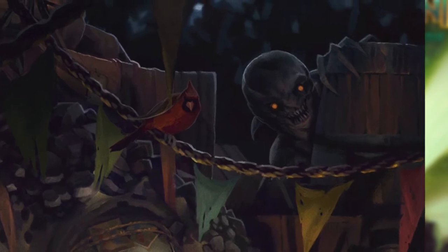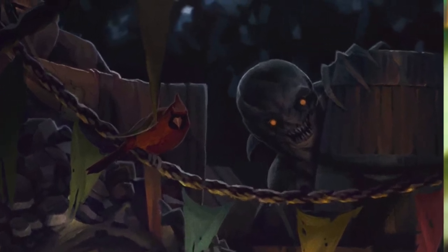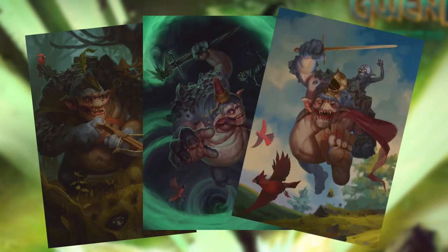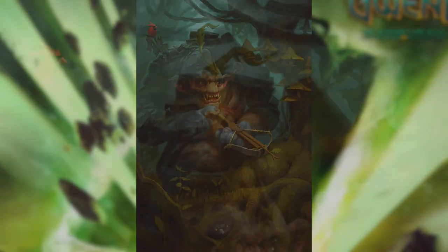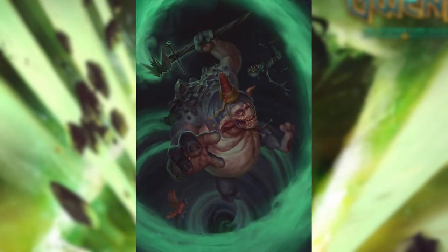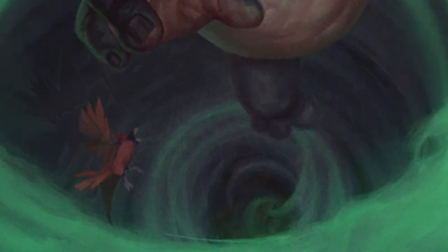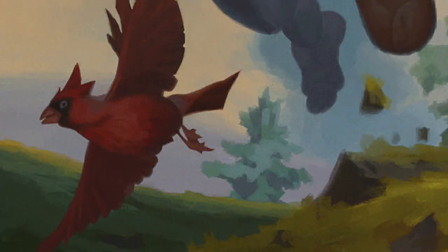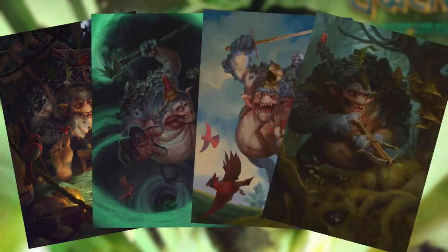Why is this important? Well, when Shupe goes on an adventure, he takes his companions with him. Both the Hunter, Mage and Knight Shupe cards also feature the same northern cardinal and necker. In the Hunter card, the cardinal is on Shupe's back and the necker is hiding underneath some branches at the bottom. In the Mage card, both companions are tumbling around in the magical vortex created by Shupe. And in the Knight card, the necker is actually riding Shupe while he's chasing away a couple of cardinals. This consistency is something you might not have noticed at first glance, but it's really cool once you do.